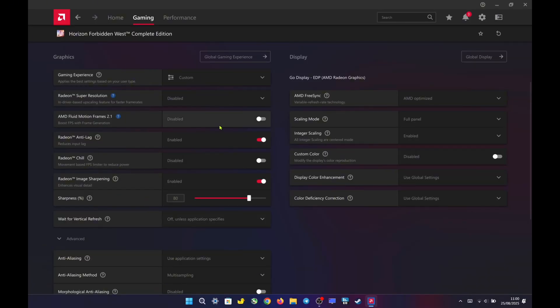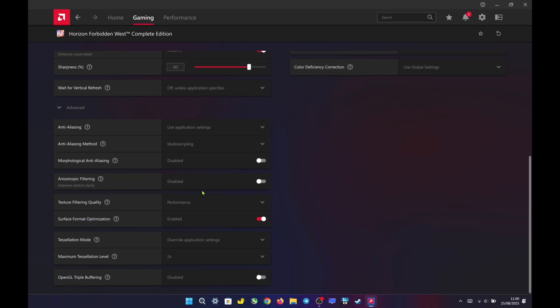For AMD Adrenaline settings, I disable AFMF 2.1 because I use in-game frame generation instead. I turn on Radeon Chill for lower latency, turn on Integer Scaling and set it to Full Panel. I set Radeon Image Sharpening to 80%, set Texture Filtering Quality to Performance, enable Surface Optimization, and set Tessellation Mode to Override at 2x.